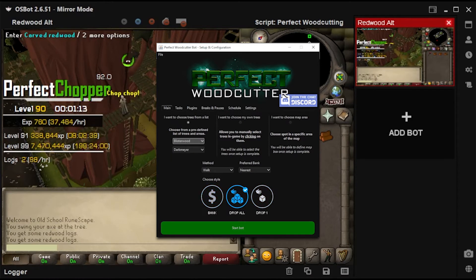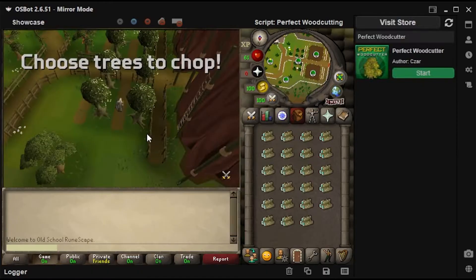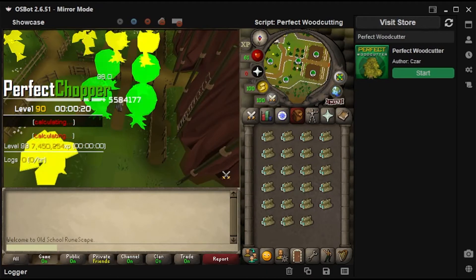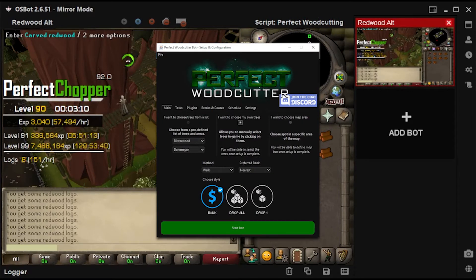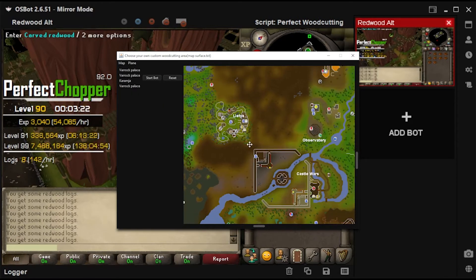Select areas easily from our list, from the game map, or tag them on the screen. Yellow means unsaved tree, green means saved. Select as many as you like. Otherwise, load the map and draw your own area to select trees, and the bot will walk there with the webwalking system.